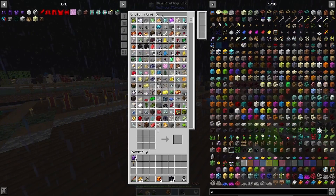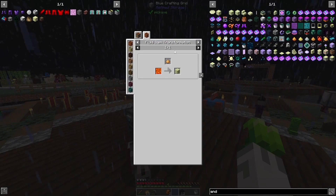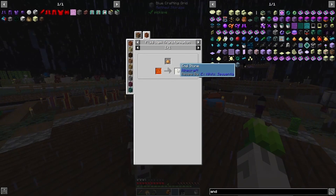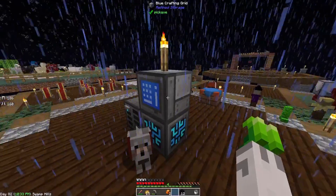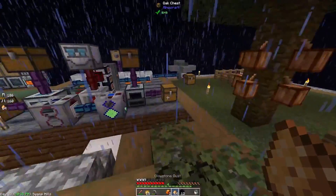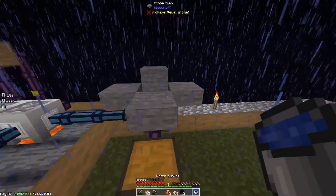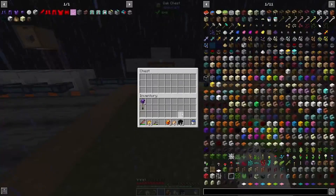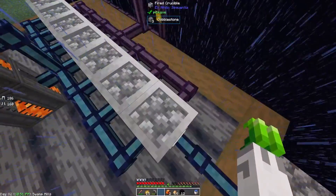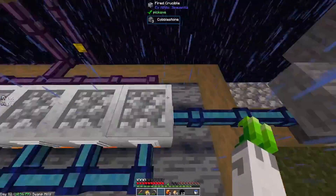Can we make end stone? We need glowstone and lava — that actually might be pretty easy to make. This pump isn't putting in enough and this one isn't pumping out enough, so we're having a little issue here, ladies and gentlemen, and I do not like it. Maybe I should get rid of this little one.